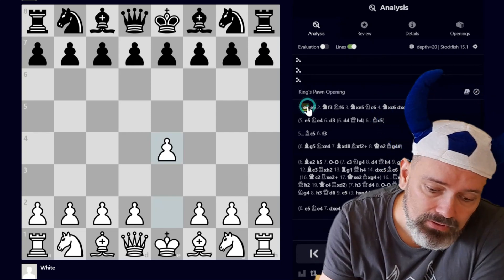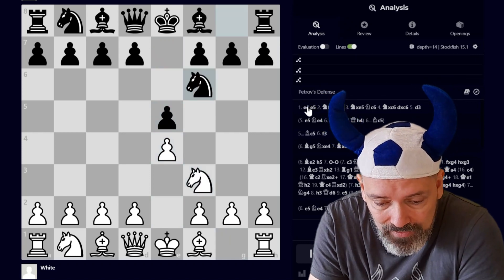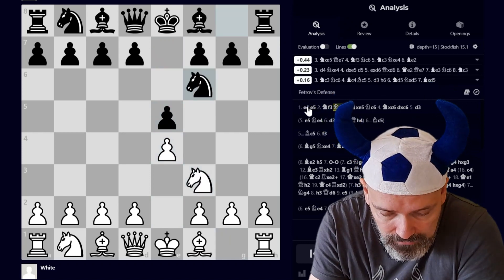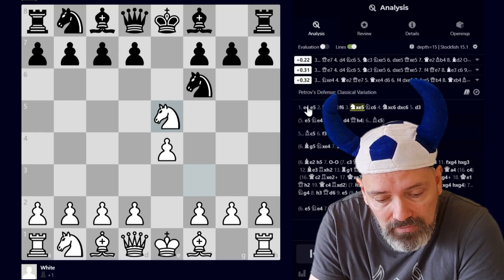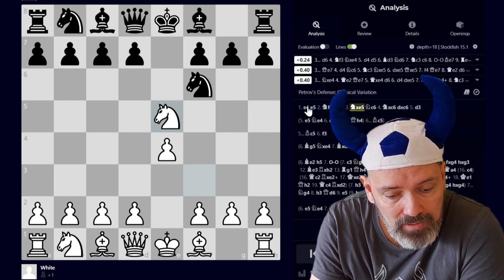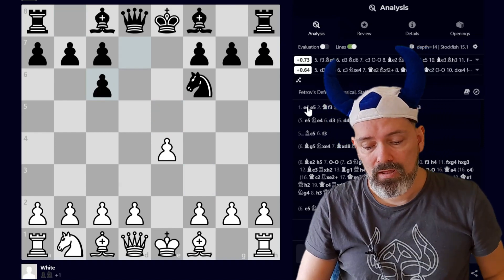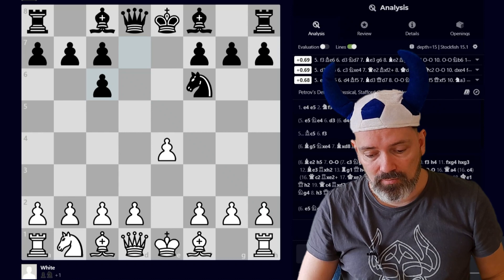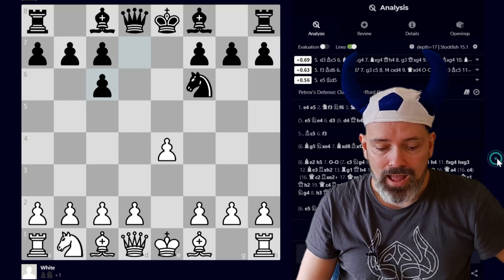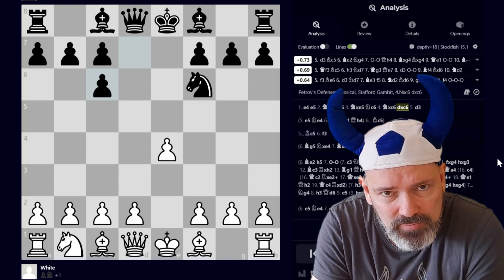The Stafford Gambit happens in the Petrov defense after E4, E5, Knight F3, Knight F6 — the Petrov or Russian defense. Then Knight takes E5, and instead of the most common move D6, Black plays Knight C6. So it gives up a pawn, but Black has a decent lead in development and there are lots of tricks which attract people to this line.